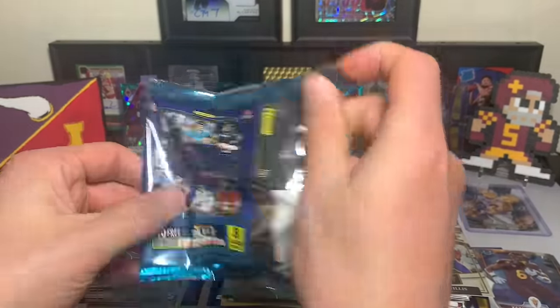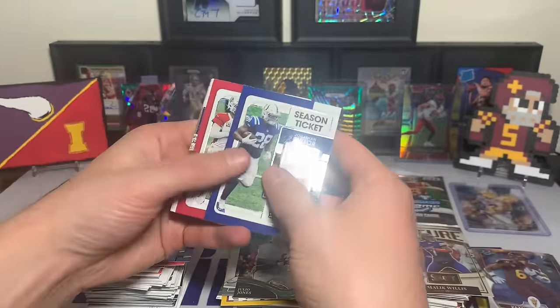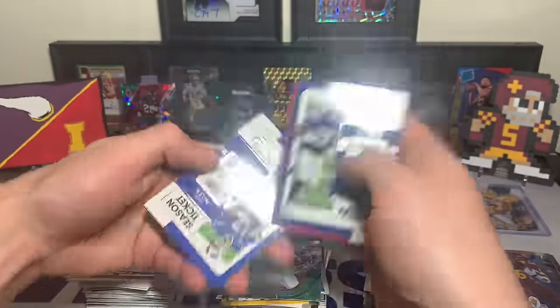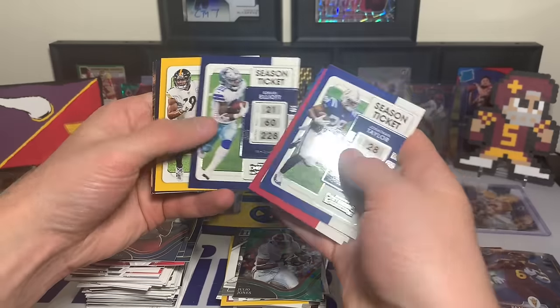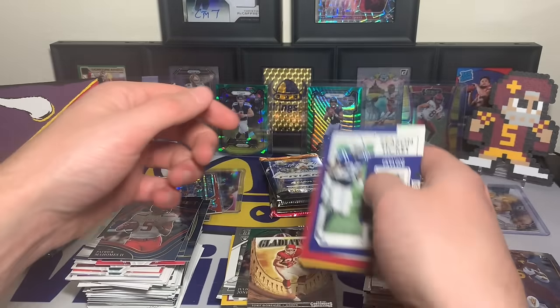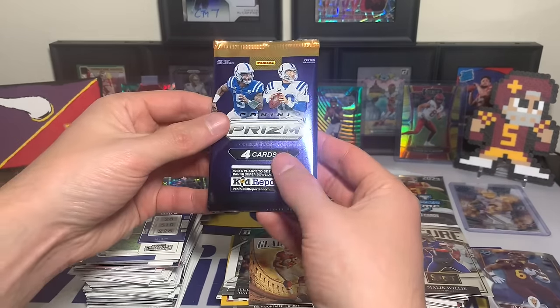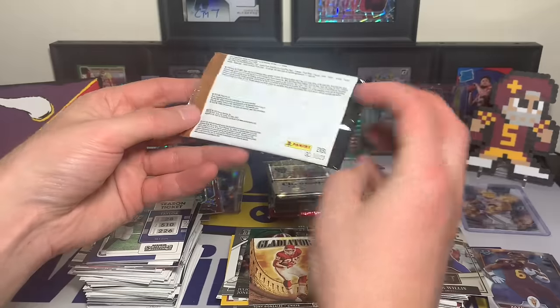2021 Contenders — these ones are tough, it's basically auto or nothing. No true rookies out of Contenders. Jonathan Taylor, Kyler Murray, Josh Allen, Jacoby Myers, Zeke, JuJu, David Johnson, and eight Gladiators Tony Gonzalez. Tough one. 2023 Prism — four cards from an Excel blaster it looks like.